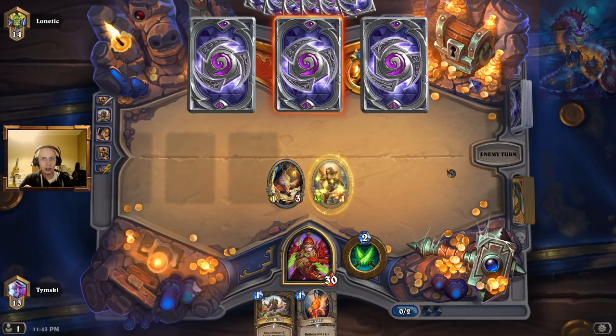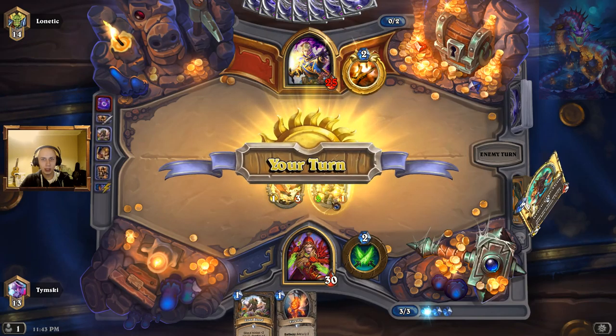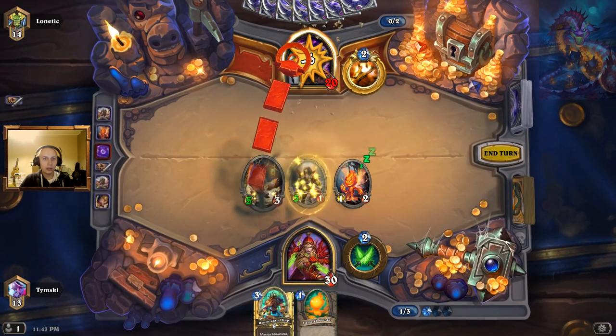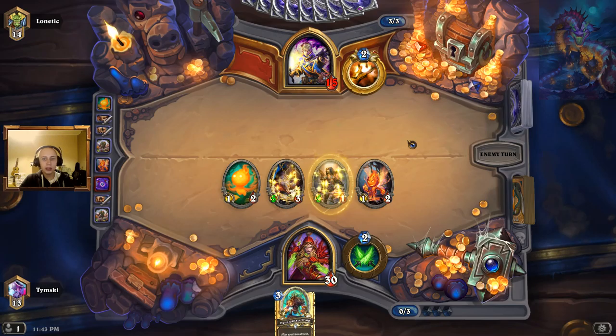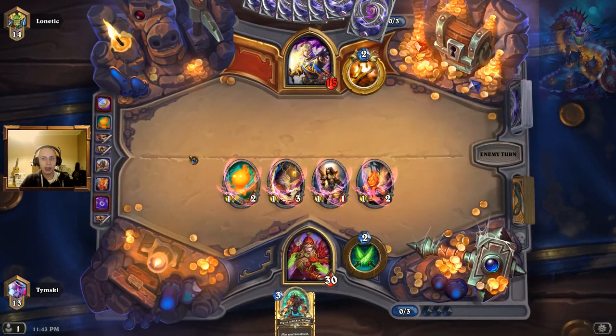He's searching for some spell to help him with his awful situation, but we can go Firefly. Let's diversify our threats, go with this one and play another one. He can have Spirit Lash or whatever — let's go pure aggression, everything we've got on the board. Coin must be a spell — I didn't expect that.